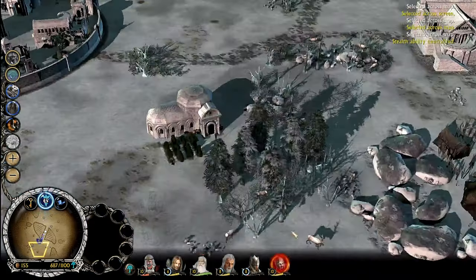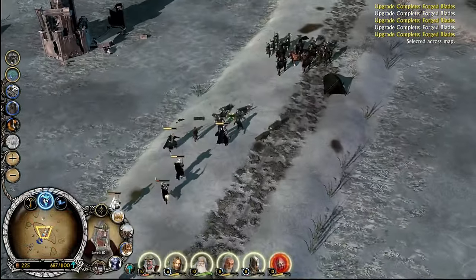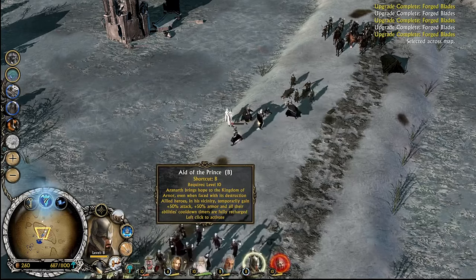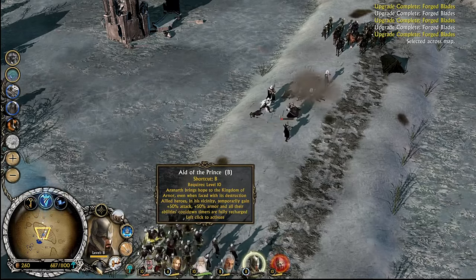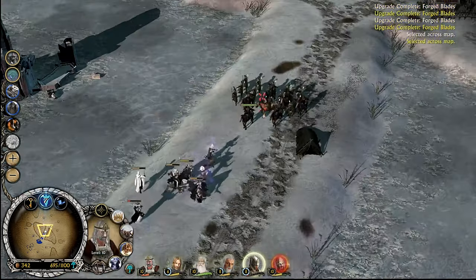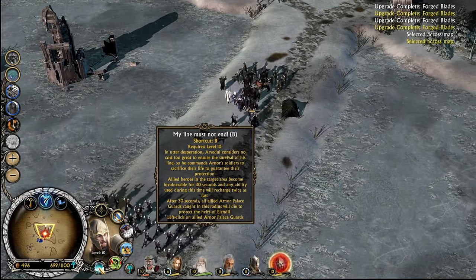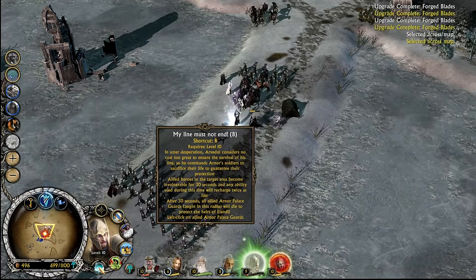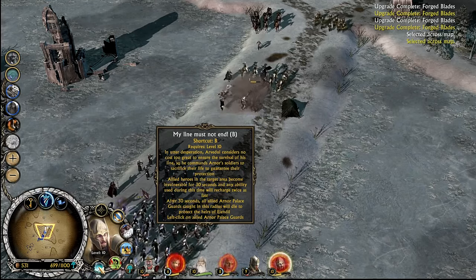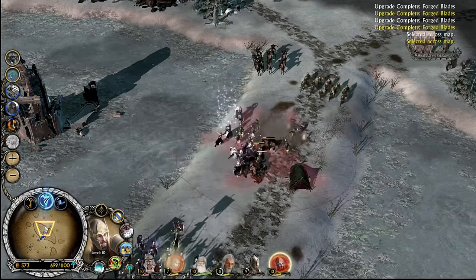Let's upgrade this building — some better troops might help, just maybe a little bit. Aranath's level 10: allied heroes in the vicinity temporarily gain armor, damage, and have their abilities recharged. Problem is healing as well as Arvidwi's old ability to heal. Any ability used loses time to recharge twice, then after 30 seconds all ally units caught in the race will die to protect Elendil. So use it on a palace guard — that's why it wasn't worth it; that's why I can't use it right now. Curfian is not meant for melee — he's meant for the ranged life.